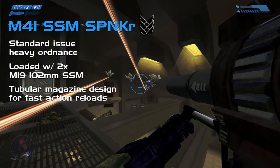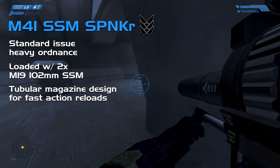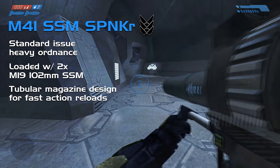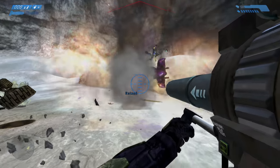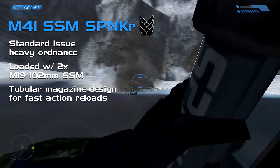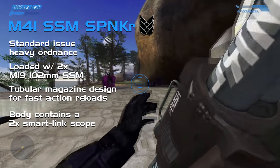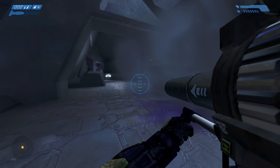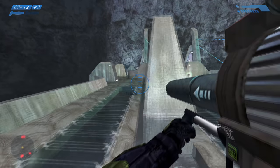The unique tubular magazine design makes reloads as quick and easy as possible, which is extremely useful on the front lines. These missiles are extremely high explosive, suited for combat against infantry and vehicles both light and heavy. Within the body of the M41 is a targeting system with a smart link scope capable of up to 2x magnification, suitable for long-range bombardments and clearing out dug-in hostiles at a distance.